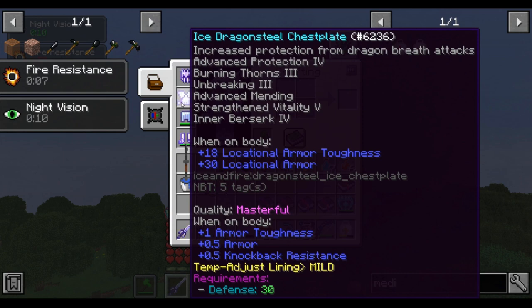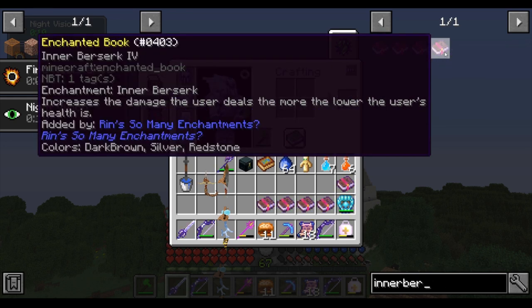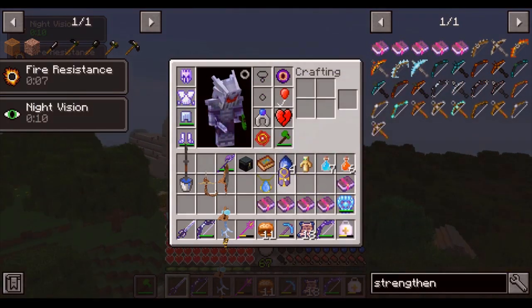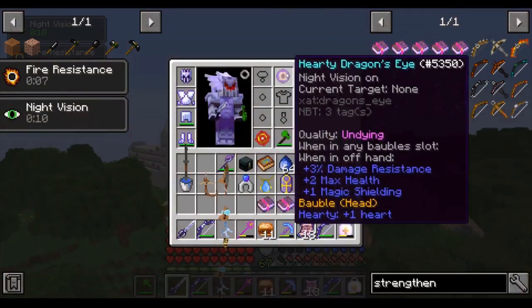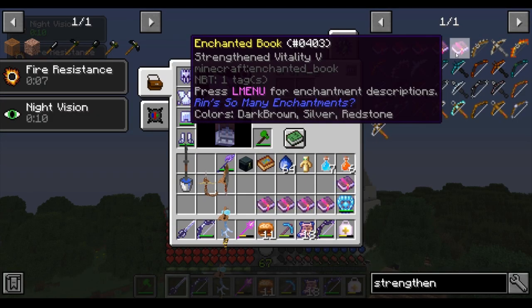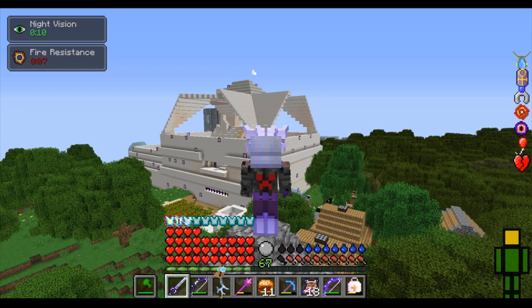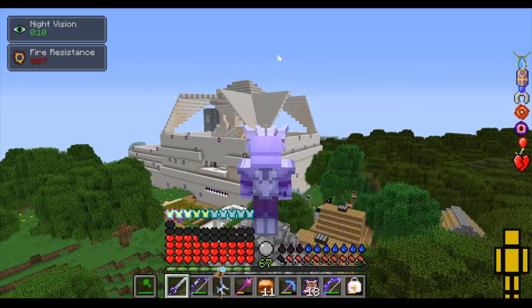For your chest plate you will want the enchantments Inner Berserk 4 and Strength and Vitality 5. Inner Berserk makes you do increased damage depending on how low your HP gets. This enchantment isn't very useful on a max set of gear because you're almost taking no damage, but a fun tip is taking off your armor and bobbles really fast and putting them back on while in a safe place in combat to allow yourself to do more damage with Inner Berserk. Strength and Vitality 5 allows you to have much more base hearts — at tier 5 you will get nearly 11 extra heart containers. This single enchantment is incredibly powerful and a necessity for any god set of armor.